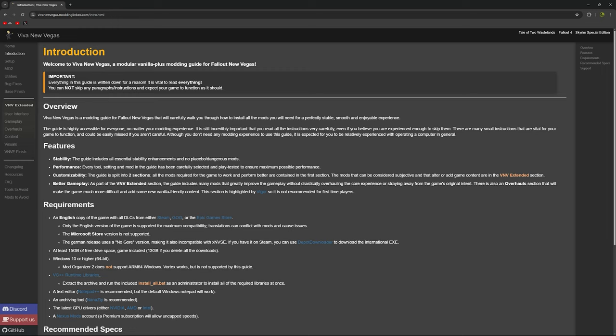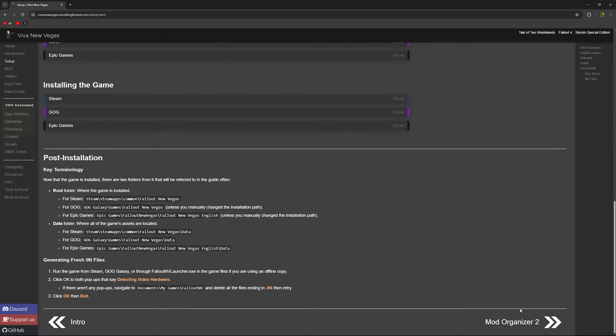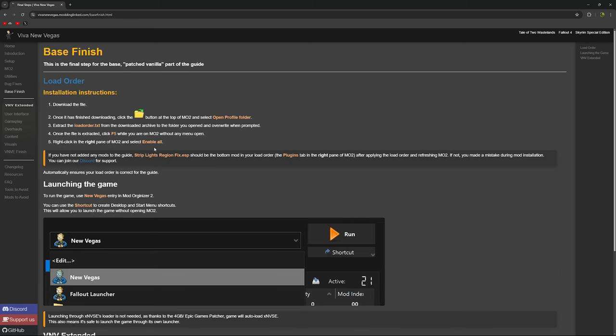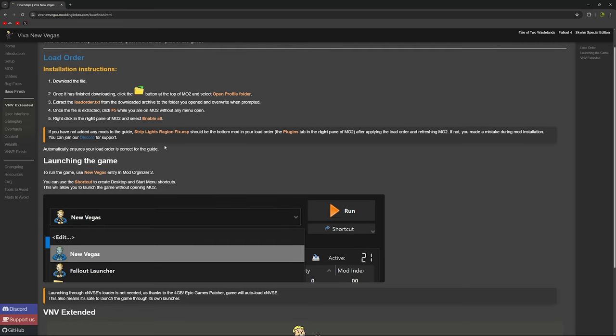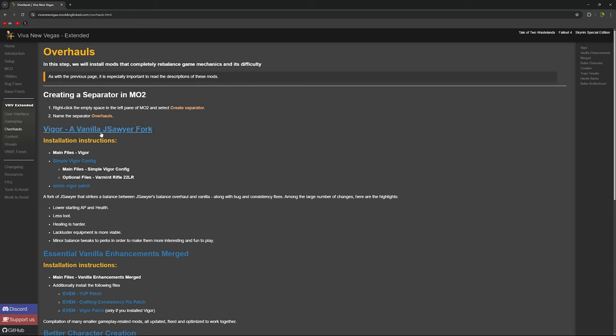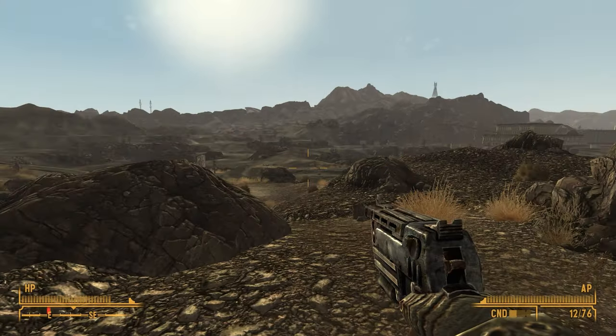The link to Viva New Vegas will be down in the description below, or you can just search Viva New Vegas. This guide is fantastic. Essentially, you scroll through each page, you read, you follow the directions, and you continue on. The whole first section is just teaching you the basics and getting you everything you need to run the game with performance improvements. However, if you want things beyond that, there are things that improve the visuals, the usability, the gameplay, and some overhauls — like if you want a more challenging experience. You can choose those options, and at the end of it you've got a very complete package.